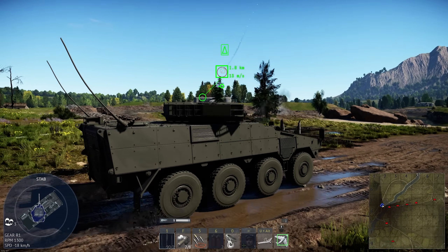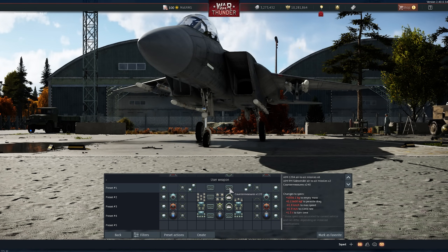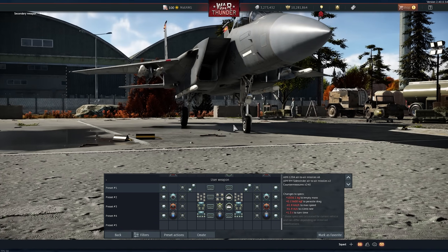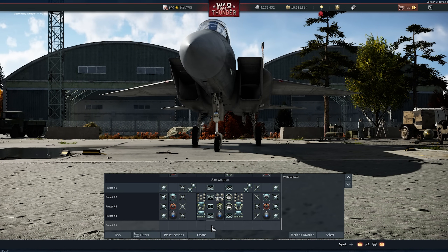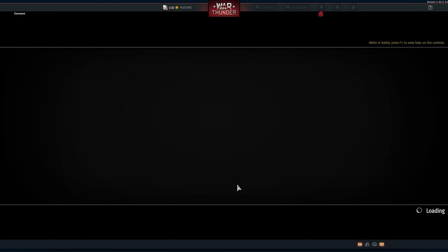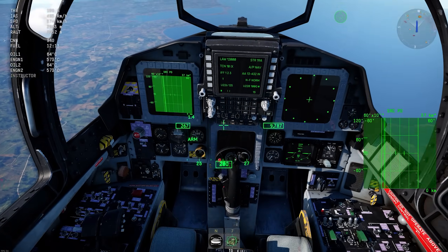The F-15 has an interesting thing I just noticed. If you don't take the countermeasure pods, you basically don't get countermeasures with the F-15E. I don't know if this was already the case before. If you fly with nothing there, you basically have nothing - not even chaff and countermeasures - which is pretty weird.